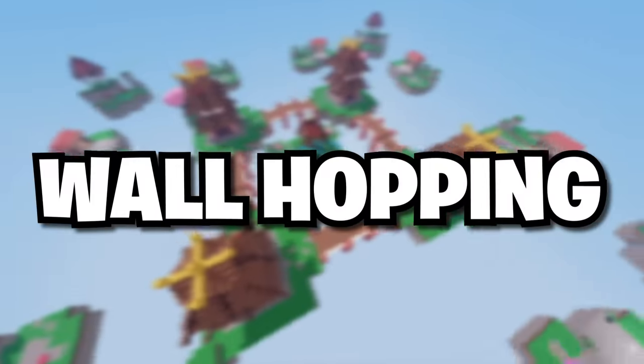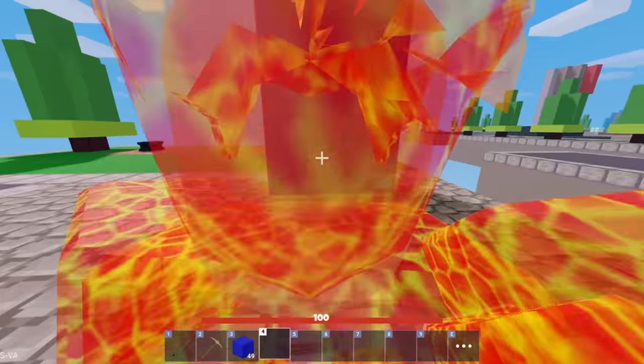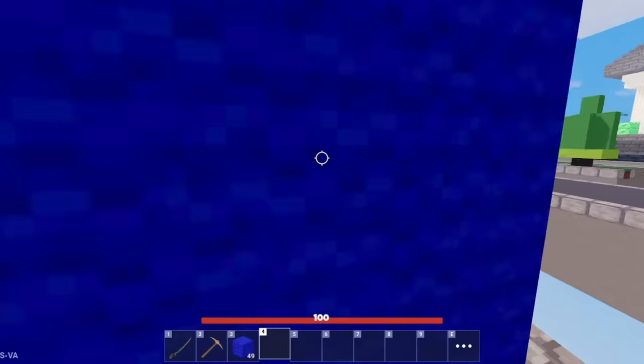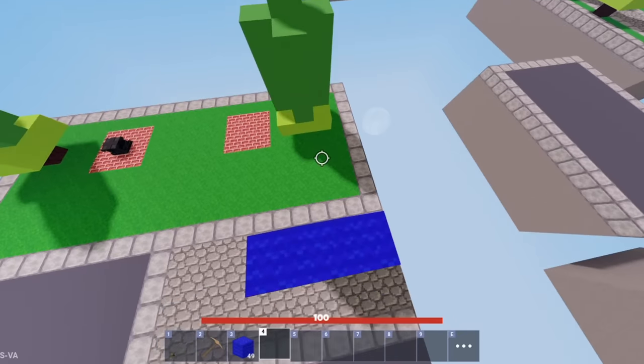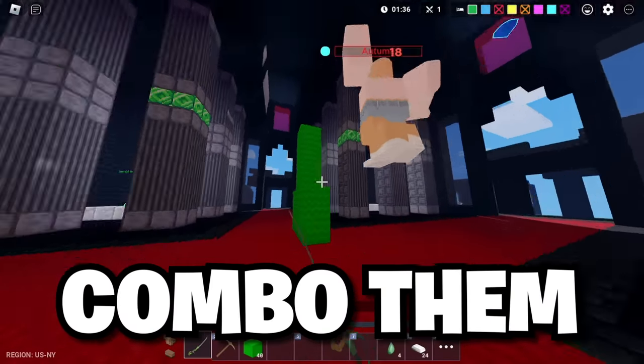The next skill is wall hopping. This skill lets you climb up high walls without actually building. First, get onto a wall, then in first person or shift lock mode, flick your screen from left to right while jumping forward, and eventually you will start climbing up the wall. It can be used to escape enemies when you have no blocks left, or drop from high ground to combo them.